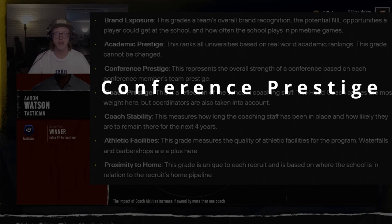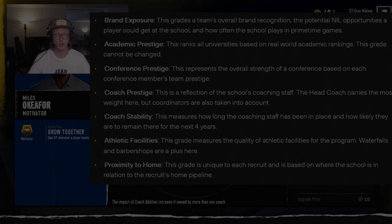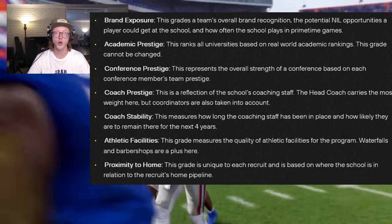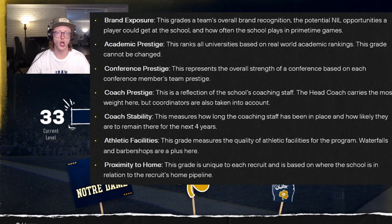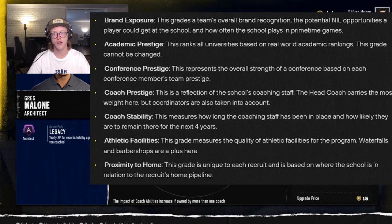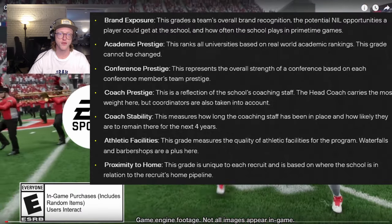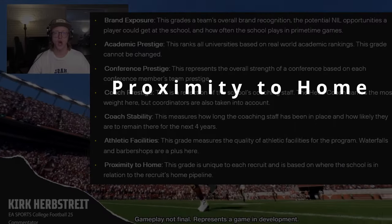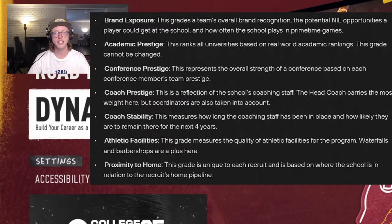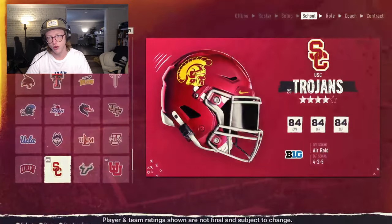Brand Exposure: grades a team's overall brand recognition, potential NIL opportunities a player could get at the school, and how often the school plays in primetime games. Academic Prestige: ranks all universities based on real-world academic rankings — this grade cannot be changed. Conference Prestige: the overall strength of a conference based on each member's team prestige. Coach Prestige: a reflection of the coaching staff — the head coach carries the most weight, but coordinators are also factored in. Coach Stability: how long the coaching staff has been in place and how likely they are to remain for the next four years. Athletic Facilities: measures the quality of athletic facilities — waterfalls and barbershops are a plus here.